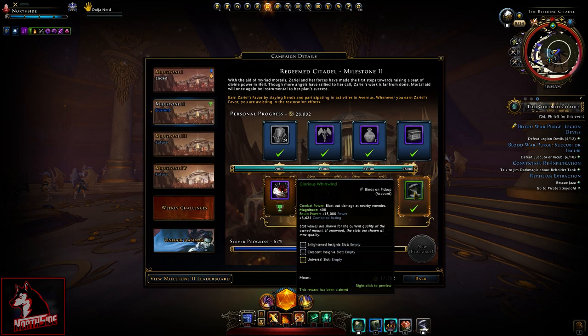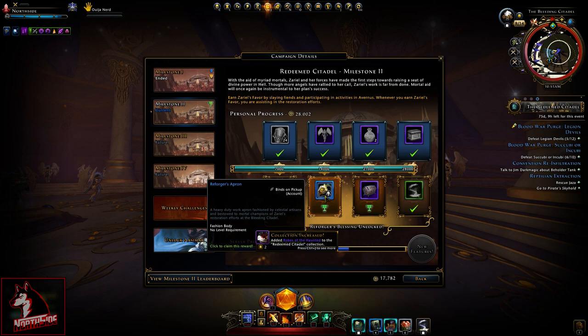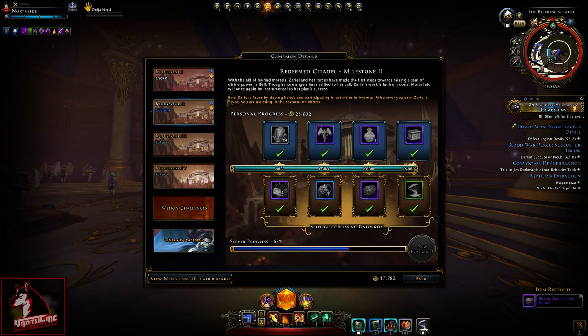I already claimed everything. We can upgrade the new weapons, which I really want. I waited to do this with you together. I already claimed the glorious whirlwind, and now I'm claiming the transmute robes of the haunted — here it is, now it's mine. We also have a reforges apron, which I don't really like, and a box with rings of the herald.